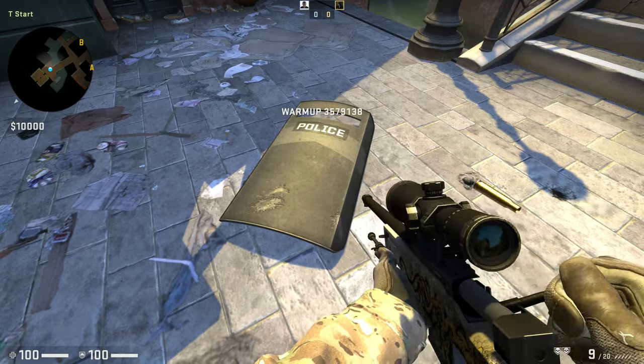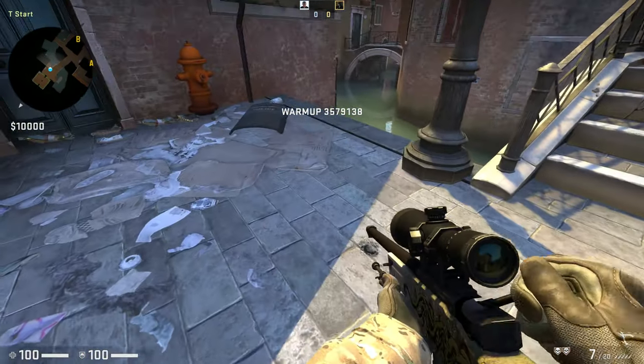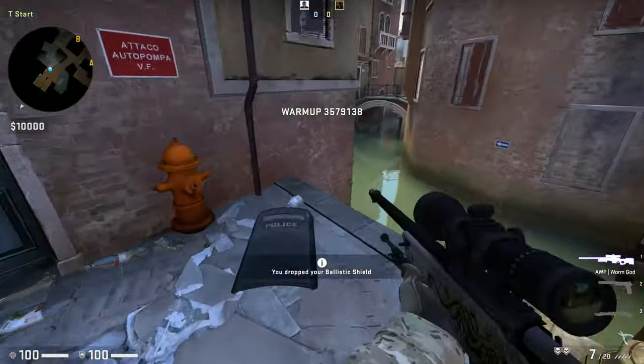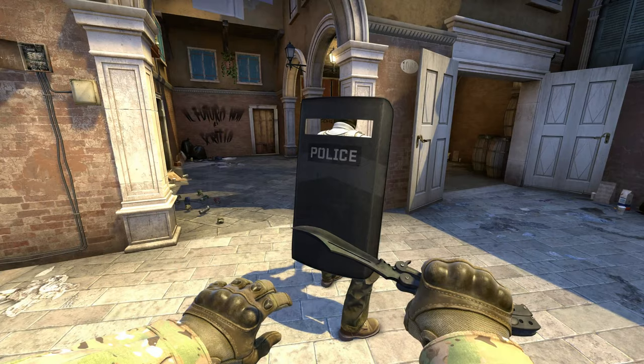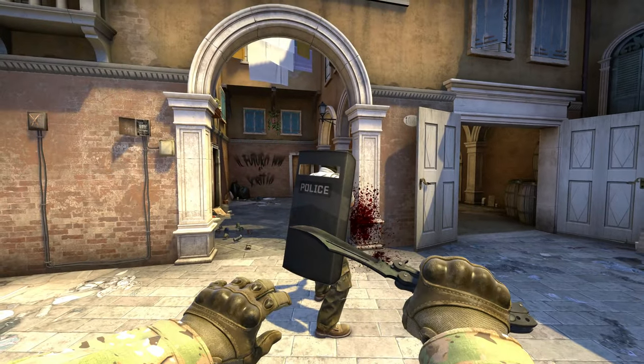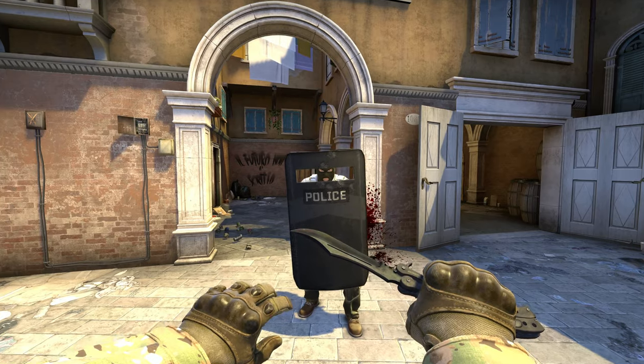When dropped on the floor, it's invincible, and it no longer blocks all damage - only against some weapons. Let's face it, if you want something to hide behind, use proper cover and not a shield that's intended to be carried. Interestingly, a knife doesn't even notice the shield's there and will go straight through, even if the shield is equipped by the player at the time.